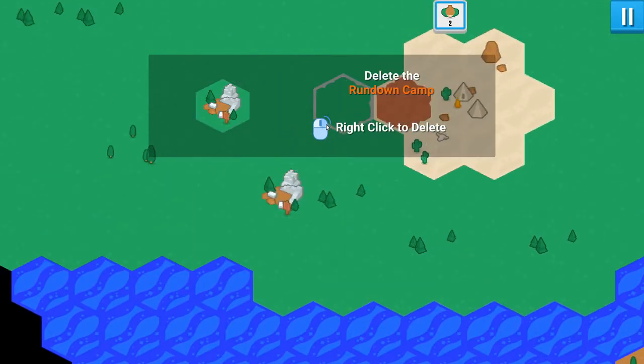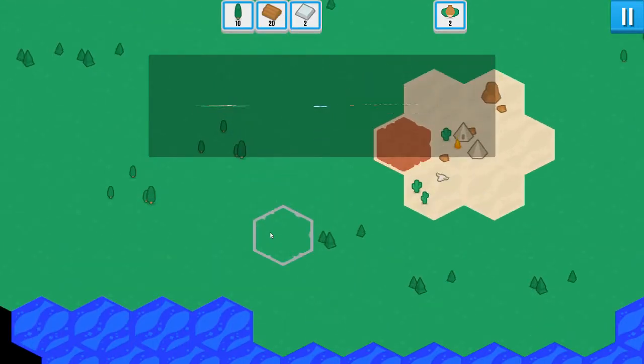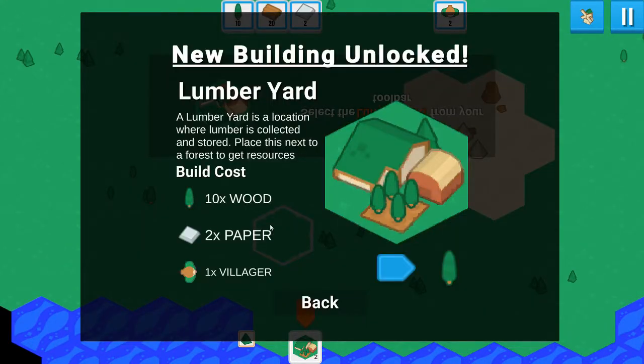It's given us a picture of the thing we have to delete, so I'm guessing right-click to delete this. That's given us some resources - this is a nice little animation. I'm very surprised by this, we don't often get these kind of strategy games for this coursework, so I'm excited to see how this plays out. I don't remember ever seeing anything like this. So a lumber yard - place this next to a forest. Building to get wood, I assume. Trees or lumber?